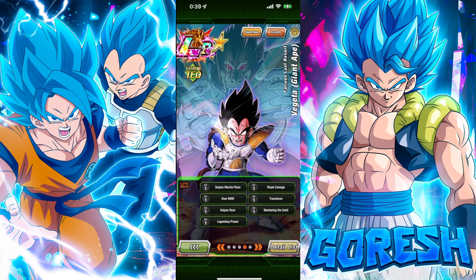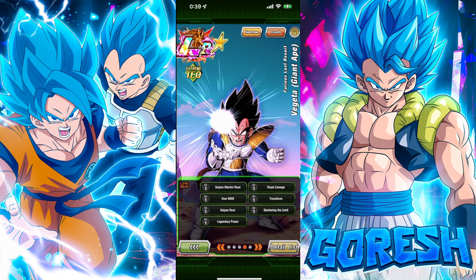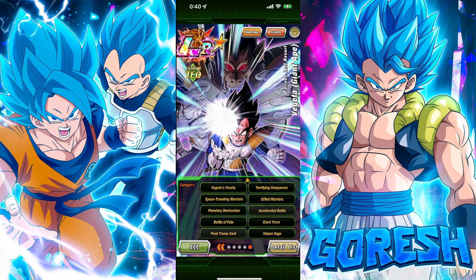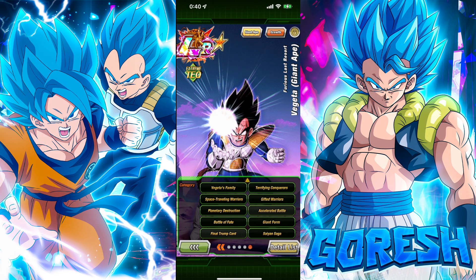Meanwhile, they give this Vegeta Over 9,000 and Transform. This is the single reason I really don't understand what they were going for with this Vegeta, because he's supposed to be helping these lesser teams — Inhuman Deeds, Giant Ape Power, Giant Form, Final Trump Card, Saiyan Saga. But how is he supposed to help those teams when he can't link with anybody?